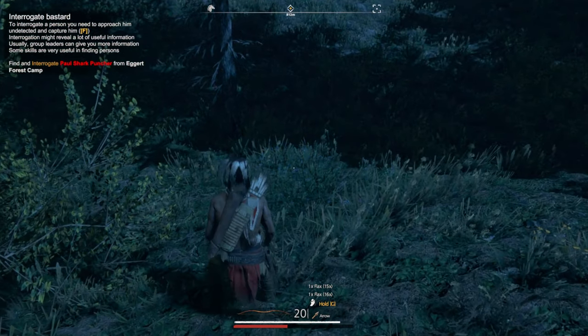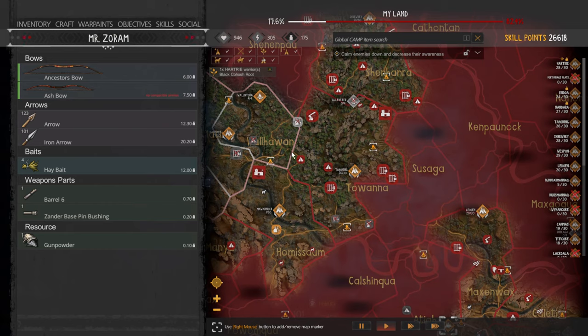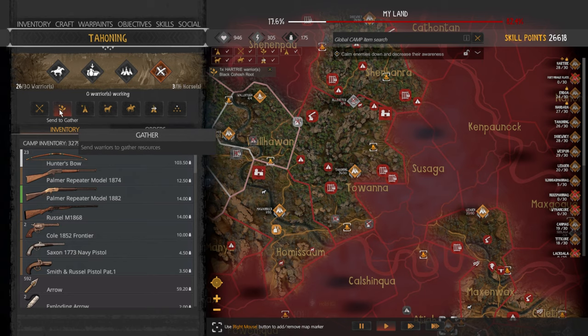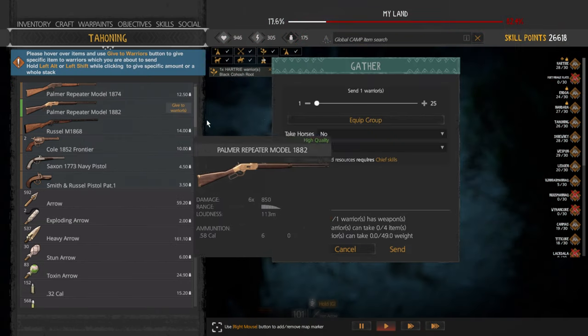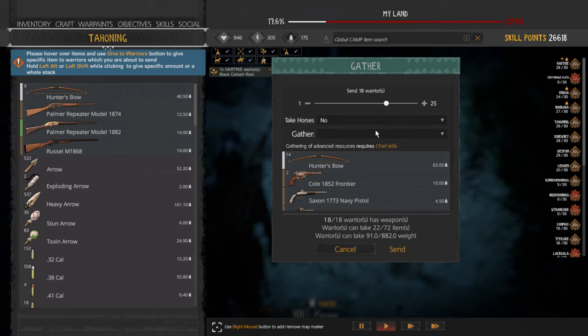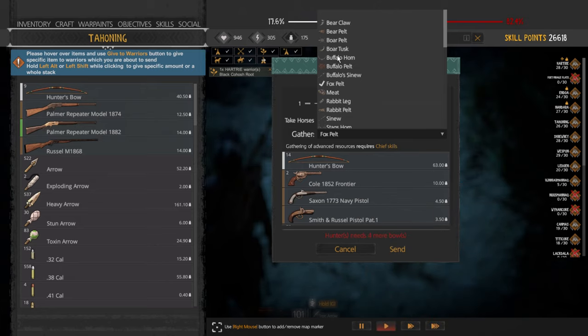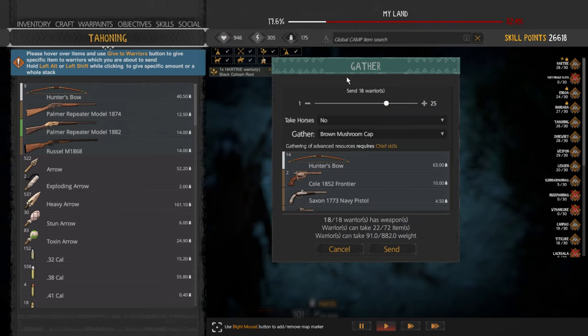Items will go into your inventory. To open the map you press Tab, and that's where all the in-game selections, options, upgrades, and tasks for your warriors can be found. To use your warriors to gather items, click on a camp — a yellow camp which is yours — and click Gather. You'll then have the option to equip your warriors, give them horses, and tell them what to gather. If you send them to get animal parts they're going to require bows instead of other weapons, but you can send your warriors with weapons so they can protect themselves from wild animals or patrols.